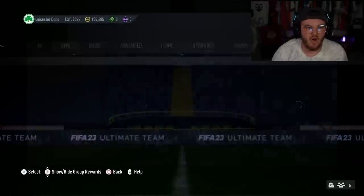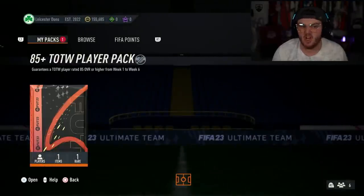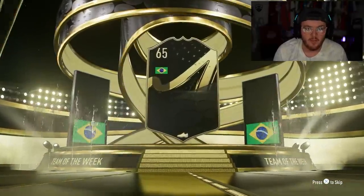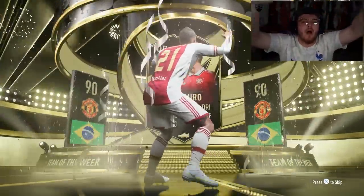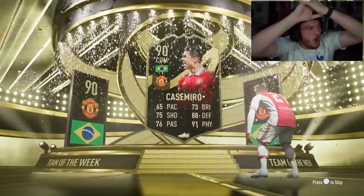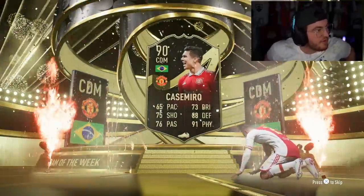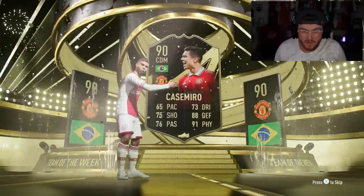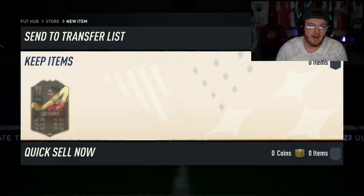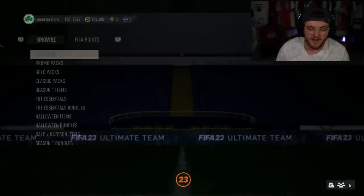I've done the 85-plus on my other account - I just have this account lying around that I use for packs whenever something new comes out. Let's see what we get. Imagine I get something great on an account I literally don't use. Amazing. Are you kidding me? I have wanted this card untradeable on my pay-to-win or RTG for so long. Since he came out I have been trying to get this card in a pack, and I get him on my throwaway account. Casemiro, my goat - the best defensive midfielder in the world! It's such a beautiful card.